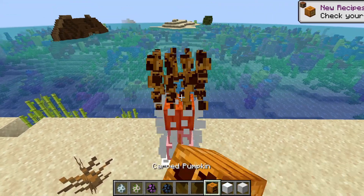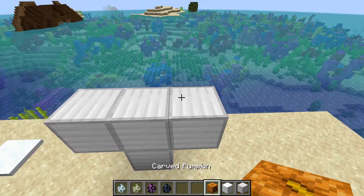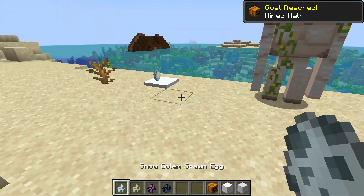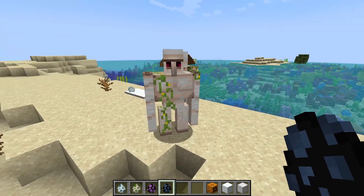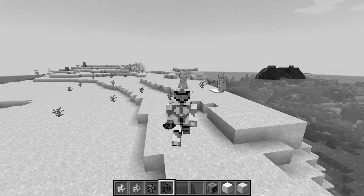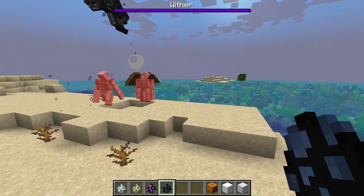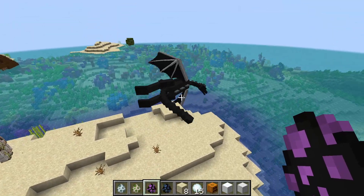Previously, if we wanted snow golem and iron golem, we had to build them with blocks, or spawn them from commands. Now we can spawn them from spawn eggs. But in the case of the ender dragon and the wither boss, we need to give them to a player using commands, as Mojang announced, so new players don't destroy their world using these dangerous mobs. But if we get away from important places, we can spawn the wither and also the ender dragon. This guy has very weird behavior in the overworld.